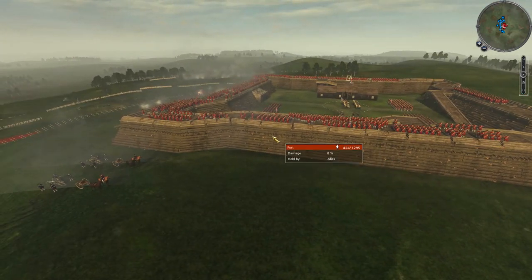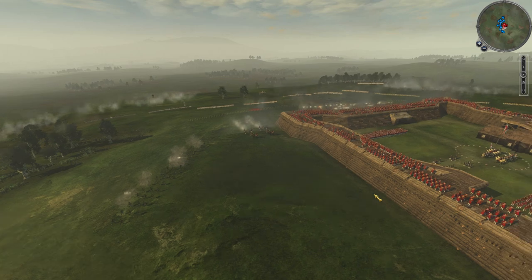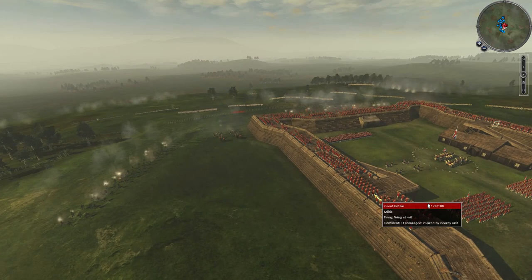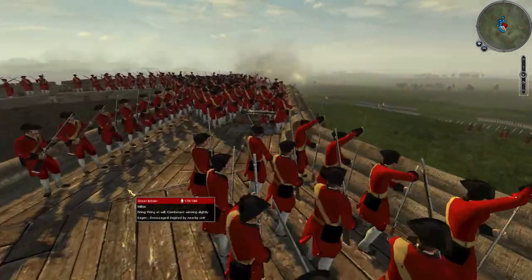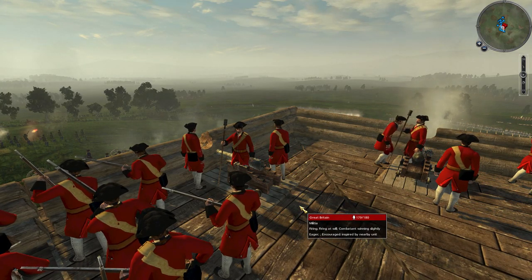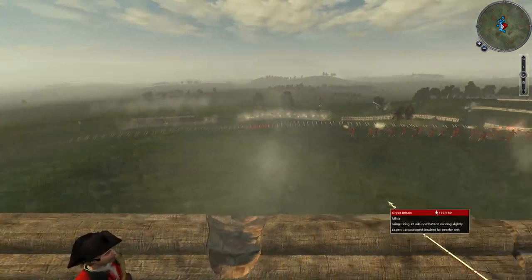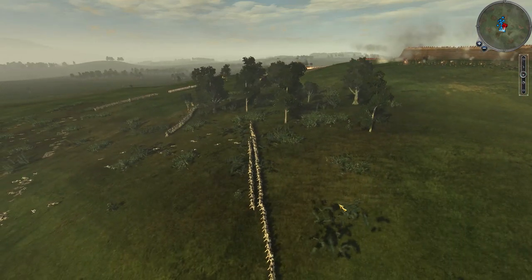Fort William Henry would have been a fort similar to this — I didn't want to use one of the big stone forts because they're kind of annoying. The main reason I'm doing this specific siege is because it's depicted in the movie The Last of the Mohicans. Also, there's an incident where Native allies of the French massacre and take prisoner British troops who had surrendered and should have been granted safe passage back to safety.